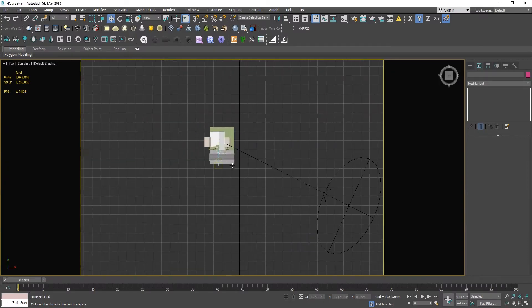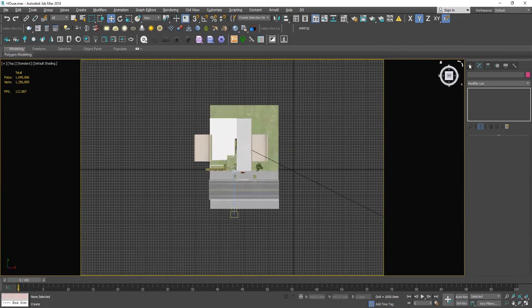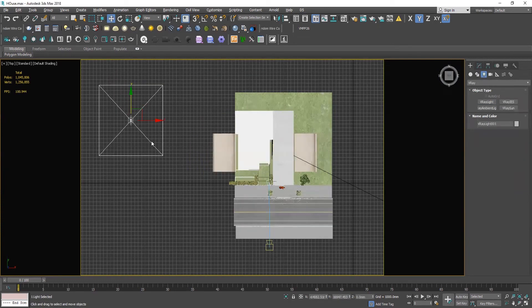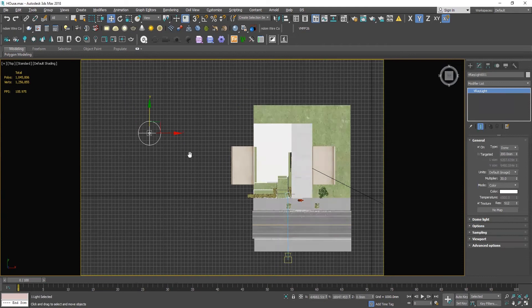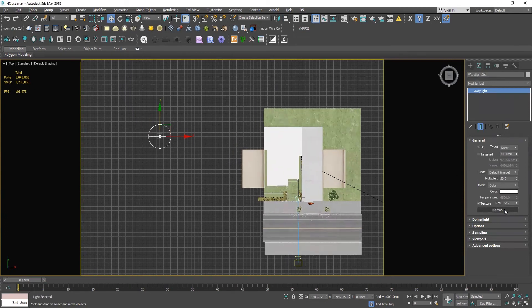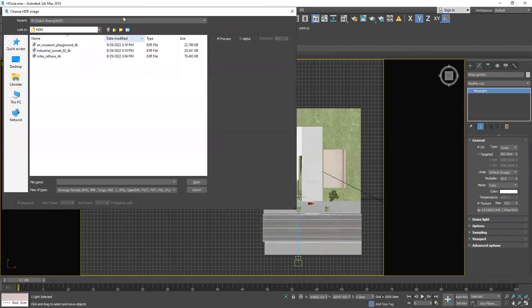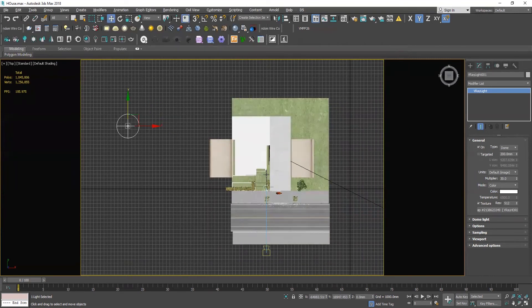If you have a Dome icon, you can change the command button. Select the map and select the ACR map.